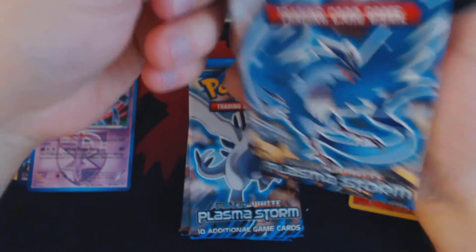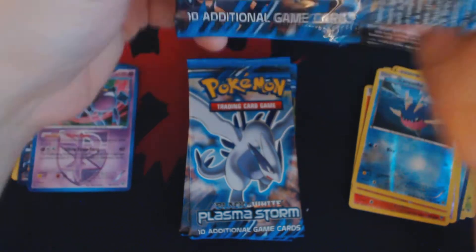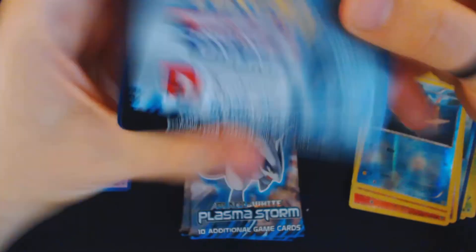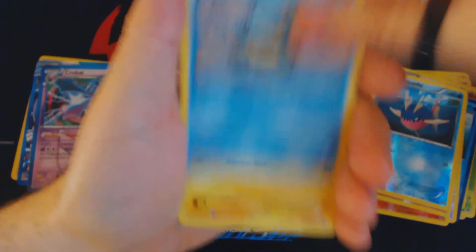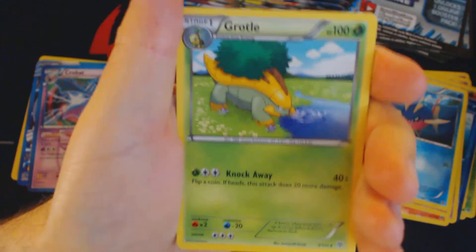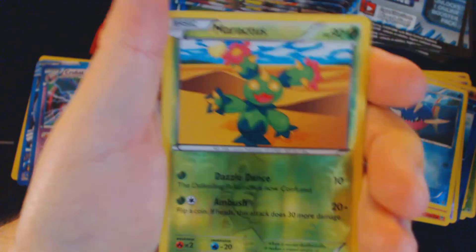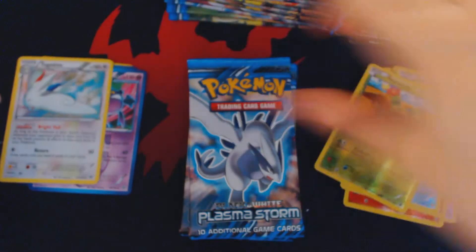For the Regional Championships in the Trading Card Game, the Swiss Rounds will take place on Saturday for all events, and the Top 32 — if there's enough to make a Top 32 — will take place on Sunday. Pack thirteen: Skiddy, Squirtle, Magnemite, Turtwig, Doduo, Plasma Energy, Grotl, Galvantula, Reverse Holo Maractus, and Holographic Togekiss.